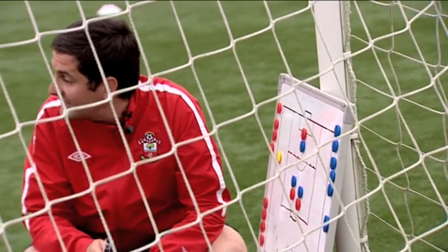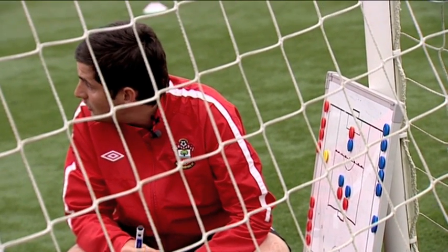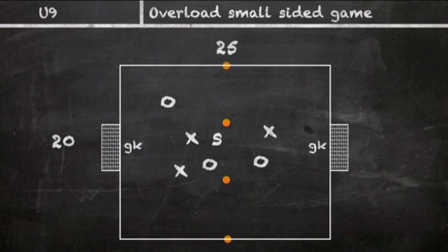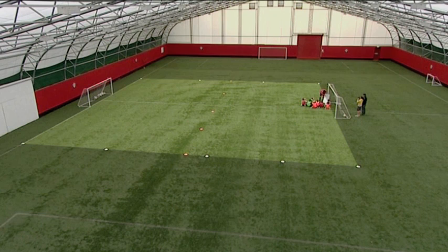Final little game here — we're going to go into a small-sided game. We've got nine players so we're going to have two goalkeepers. Have a look at your little pitch now: there's a middle line, which is this line here, marked with the orange flat discs.